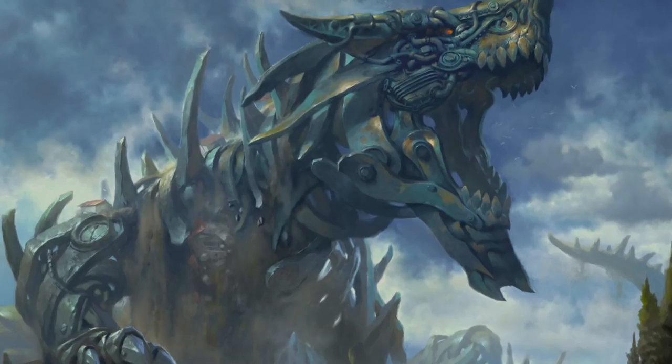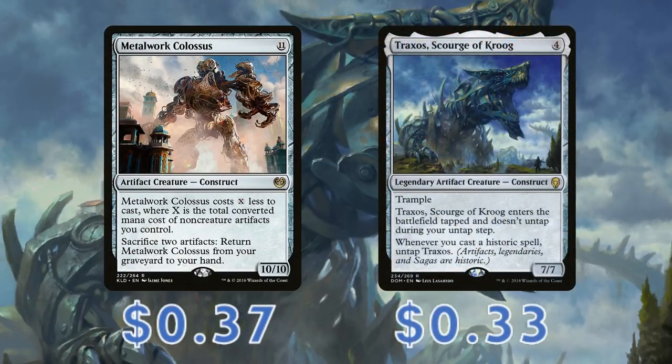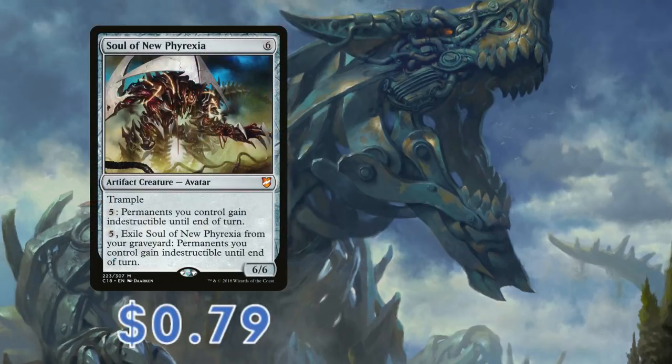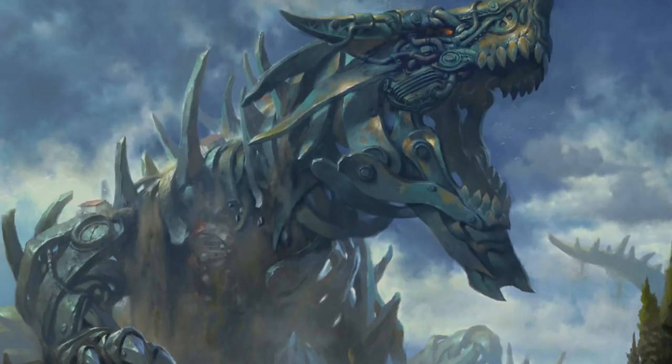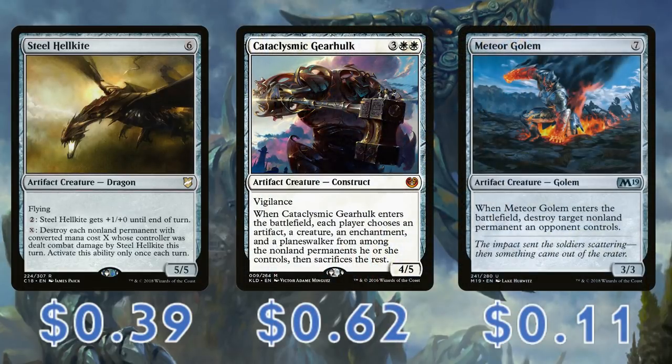Our artifacts aren't only serving our ramp purposes, however. Cards like Metalwork Colossus and Traxos, Scourge of Kroog, can both work off our artifacts but also act as flashable heavy hitters. We're also running artifacts such as Soul of New Phyrexia to help save some precious creatures, and Myr Retriever to grab them back should they go to the graveyard. We're also running Steel Hellkite, Cataclysmic Gearhulk, and Meteor Golem to help keep the board under control.